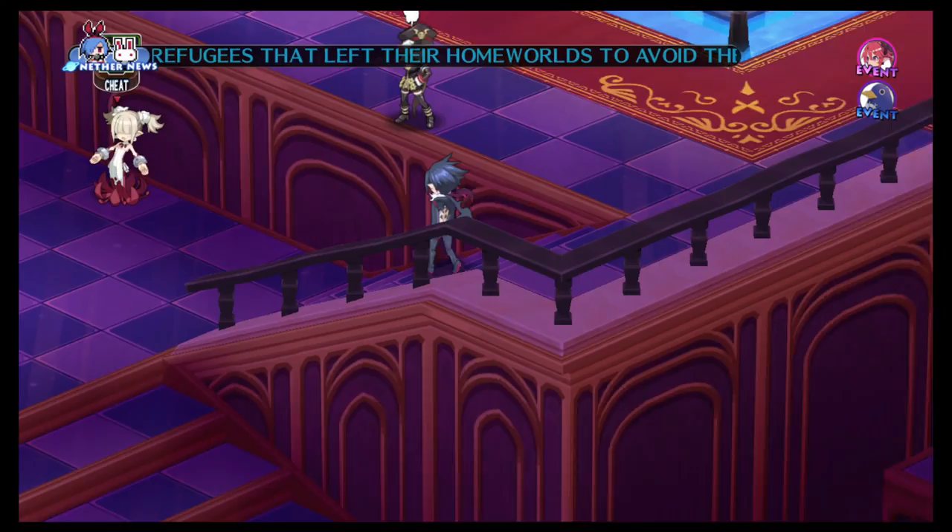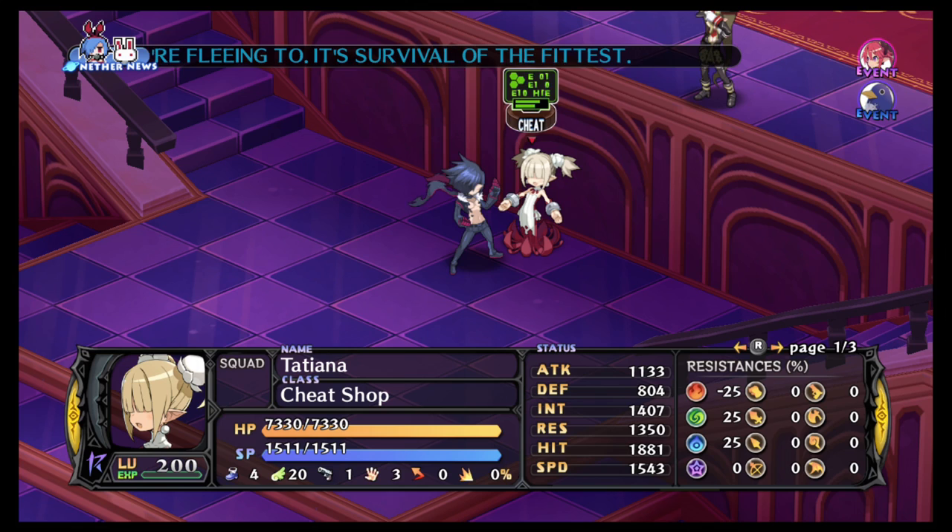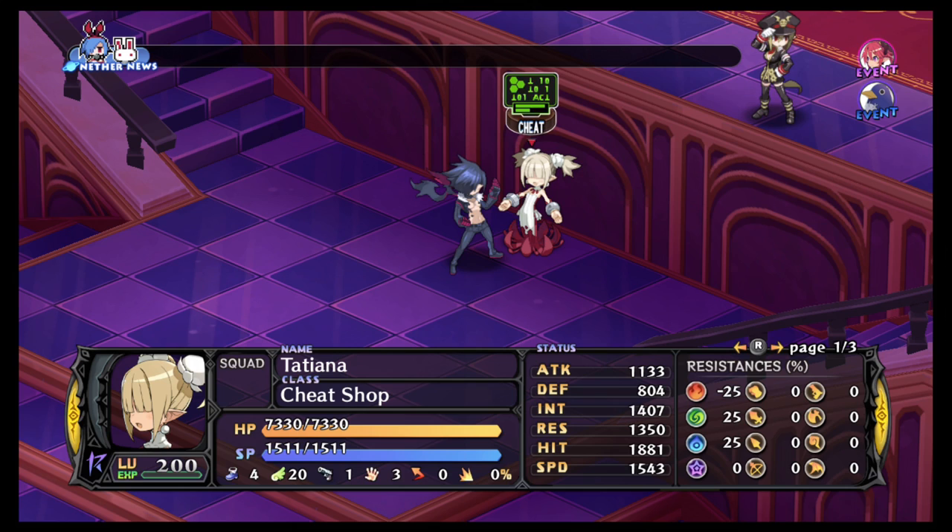This is the default location for the cheat shop. Once you unlock the strategy assembly you can actually modify your netherworld and move it, but this is where it would be at by default.